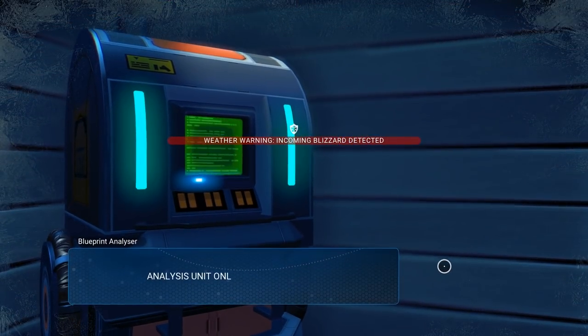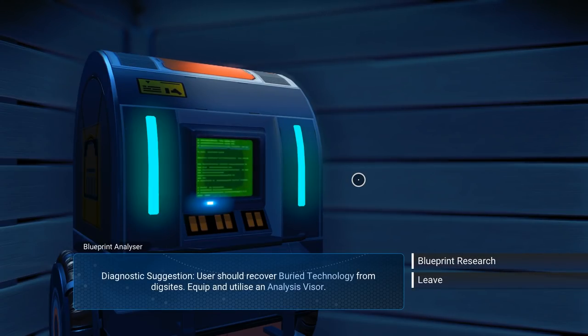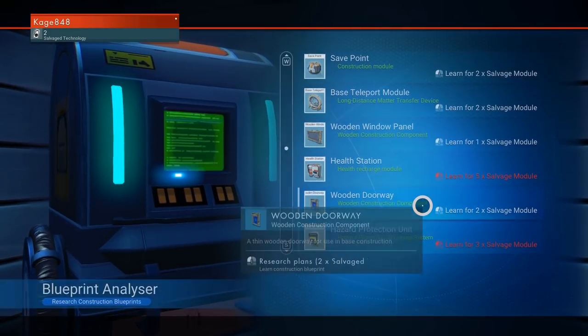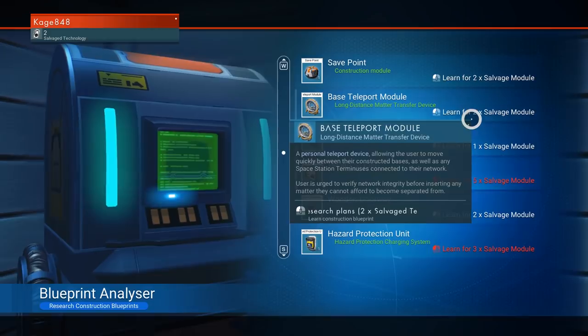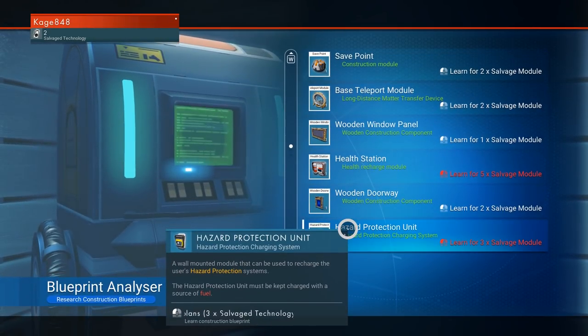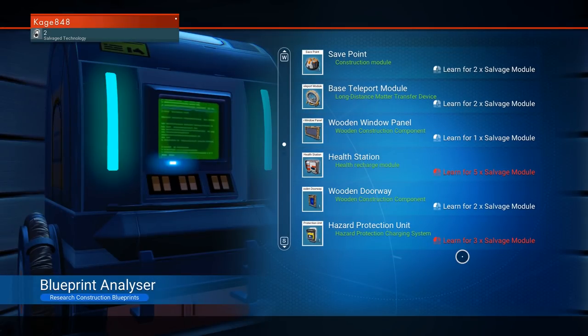Analysis unit online awaiting input. Diagnostics — users should recover buried technology from dig sites. I already did. Equipped and utilize an analysis visor — I did. Blueprint research. Learn two — what does this mean? Save point. Learn two times salvage — oh, so I get to choose what I want to learn! Oh cool. All right guys, let's go through these.